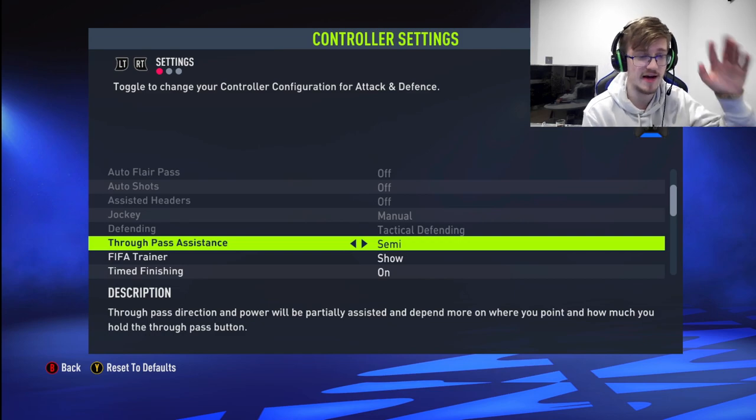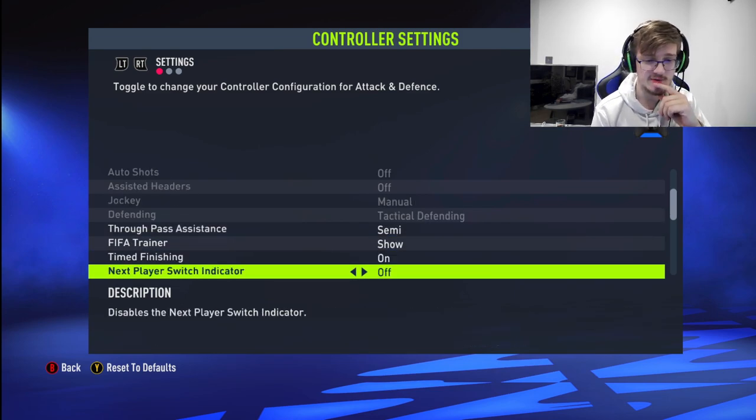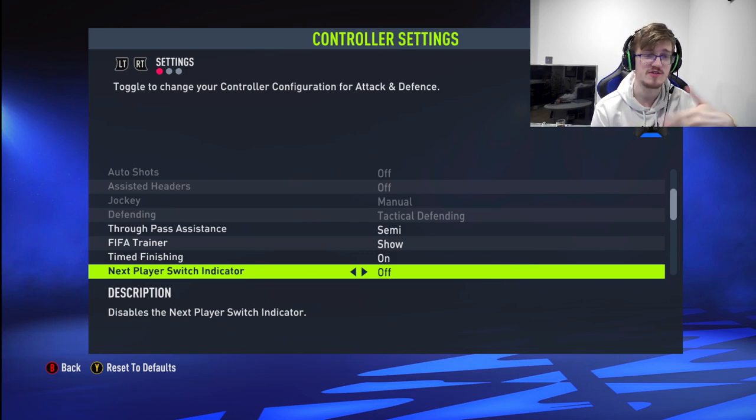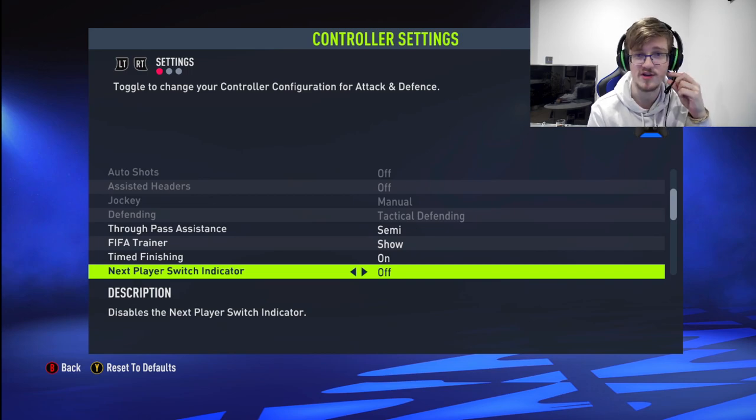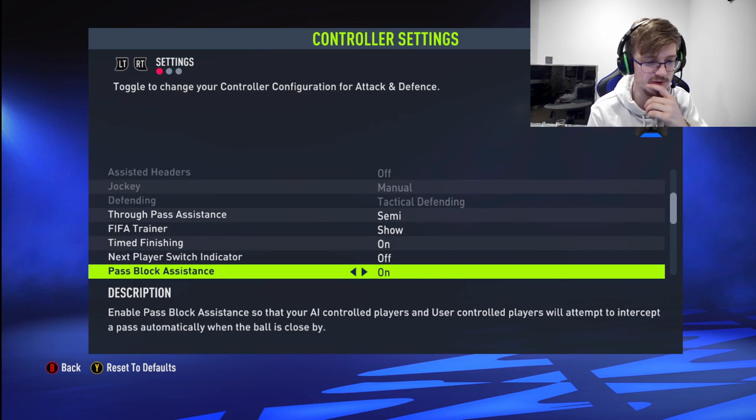The settings part is very very important. Going into next player switch indicator — turn it off. I'll talk about this when we do right stick switching. The reason is I want you guys to focus on getting good at switching just with the right stick, not with the left bumper or L1 on PlayStation. That's not going to make you a good player. Taking this off means you won't be forced into that. Pass block assistance needs to be on because it's FIFA and you need your players to help you as much as possible.